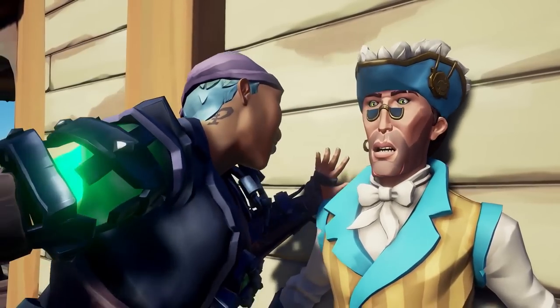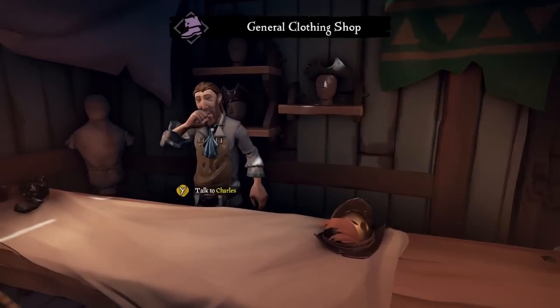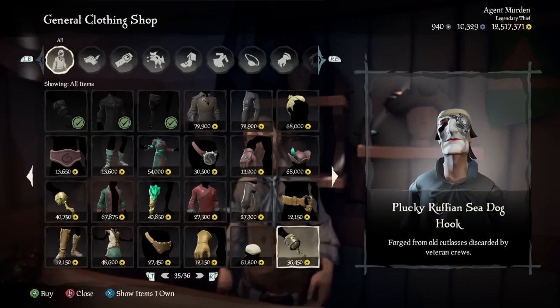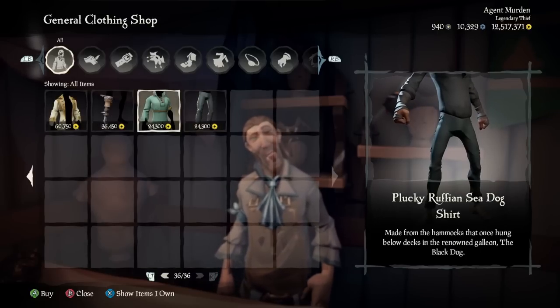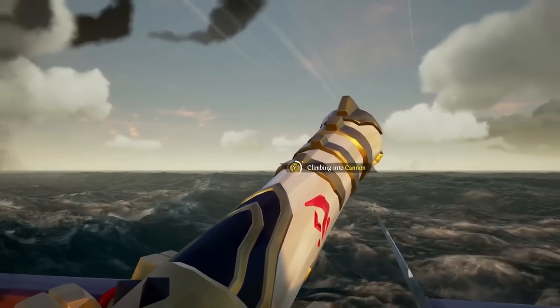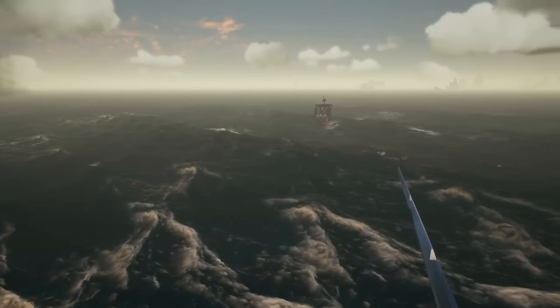Speaking of new cosmetics, in the Outpost shop we got a new Plucky Ruffian clothing set. It doesn't seem like we got a ship set, weapons, or equipment yet, but maybe those will come in future updates — so far it's just the clothing set. Moving on to game changes, we got a ton of changes and a lot of bug fixes in this update, so let's go over the highlights.